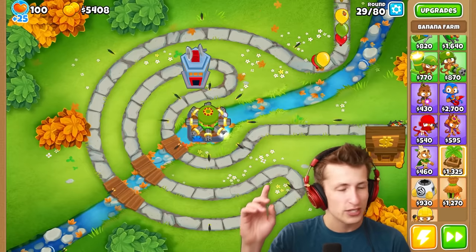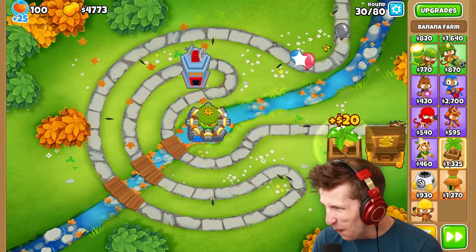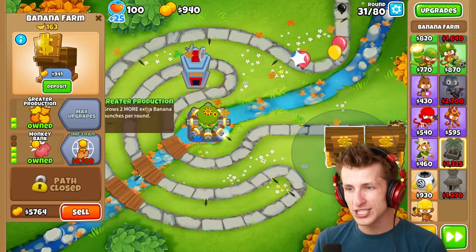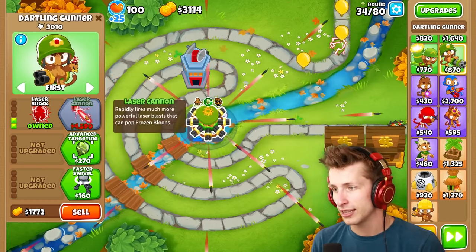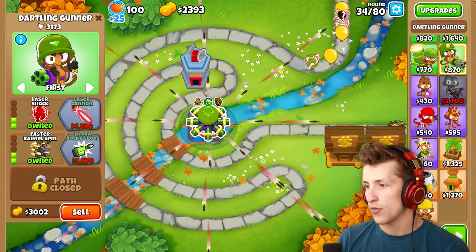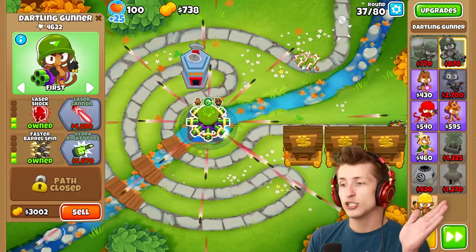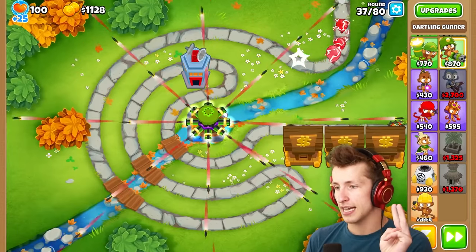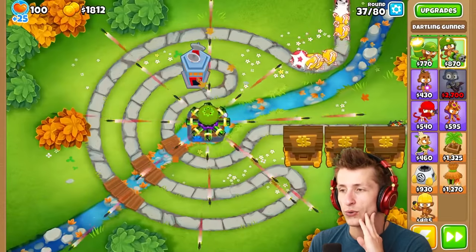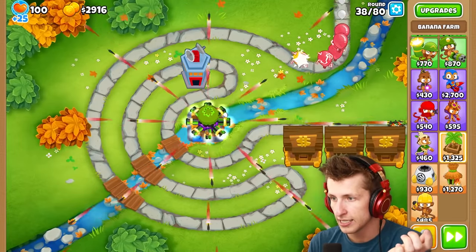It can't pop lead balloons up there, but once they get closer it pops them — why is that a thing? That makes no sense. Let's get Laser Shock — that looks so cool. Advanced Targeting and Faster Barrel Spin. We're only on a T2 and still have three more upgrades to buy. I definitely want to get the Laser Cannon — I think it's going to look so cool. Can you even imagine how amazing the Ray of Doom is going to look?